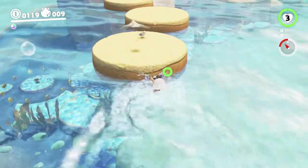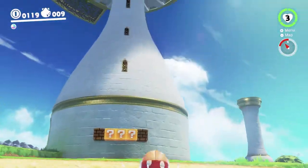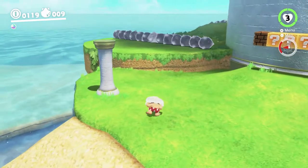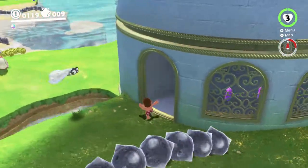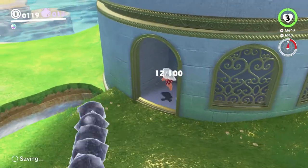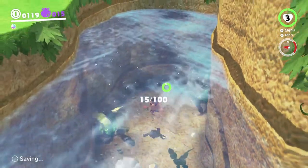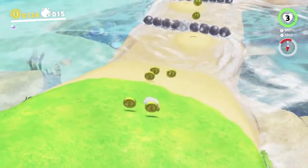Next up we're going to be heading over this direction. One of the Story Moons is on top of this lighthouse here. We can't get up there from the outside - we have to take an underwater tunnel. So we're going to make our way around to the underwater tunnel now. There are some purple coins just around here I'm going to be nabbing. I'm going to try to get all the purple coins here - I don't think there's a reason we wouldn't be able to.